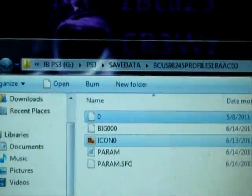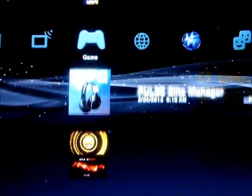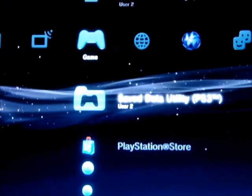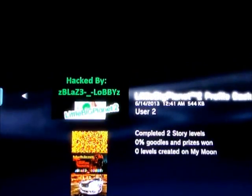Once you get done with this, you just simply close this out and go back to your PS3. We're back on the PS3 again. You're going to do the same thing like before — go to your Save Data Utility. Instead, go ahead and delete the old profile. Then go to your USB drive and copy that one profile. It should have an image like this. It says nothing's won or anything — it just says you can play your two stories, but that doesn't matter.